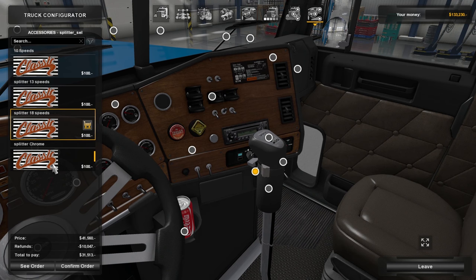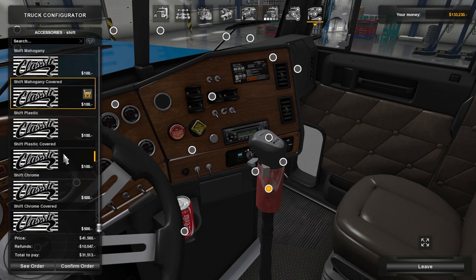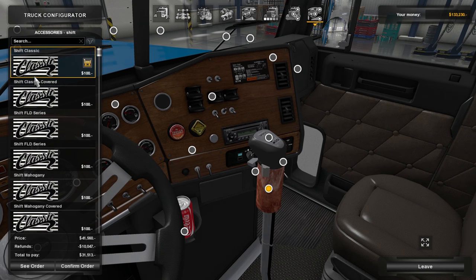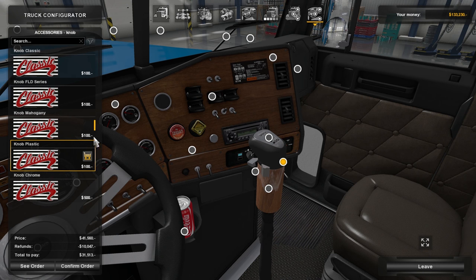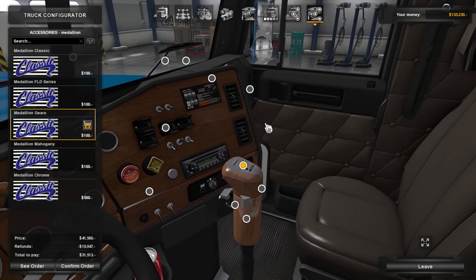You can even do little switch covers — we'll keep plastic for now since we already own it. And here's what I'm talking about — you can change all of this. You can do a splitter chrome, 18-speed, 13-speed, and 10-speed shifter. We'll do 18-speed since that's what we have. You can do mahogany plastic shift, chrome covered — a lot of stuff. We're trying to make this match FLD series. The top you can do FLD as well. Medallion gears — I like to see what gear we're in.